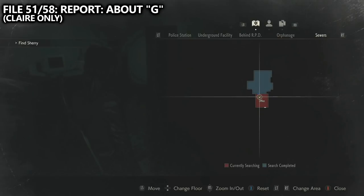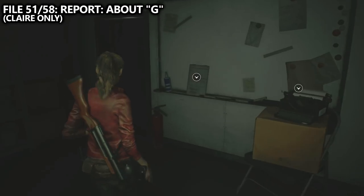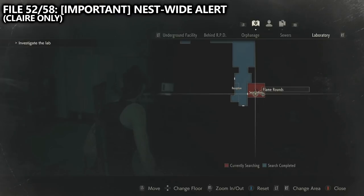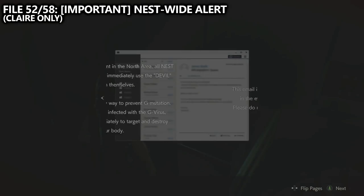We should then end up in the room labeled as the office with find Sherry as our main objective. There is an item box and a save point in here, but additionally there should be a file near the whiteboard. Make sure you grab it before going down the ladder. We'll then end up at Umbrella HQ. Put Sherry in the bed in the security room and next to her there is a laptop with file number 52 — important nest wide alert.